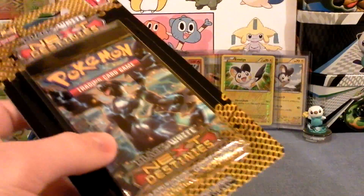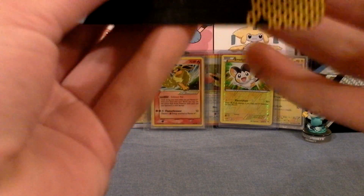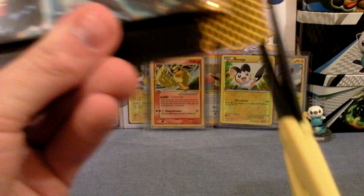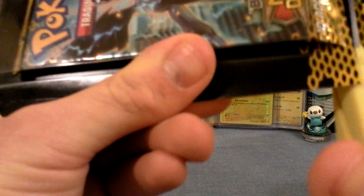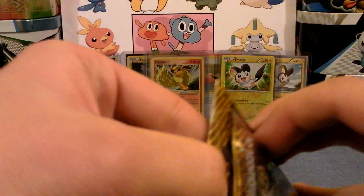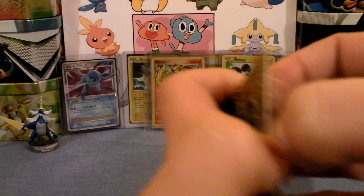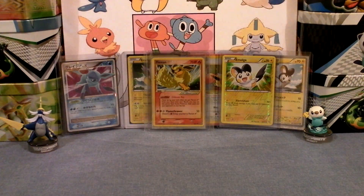So yeah, I'll go ahead and do this — we've got a Zekrom pack. We're in the world of my scissors, so I can save the blister. I did this with some of my Noble Victories packs: cut off the bottom and pull the pack out of the bottom, so I can save the blister since it has a thing on it. There we go — pack out, and there we go, got the blister.